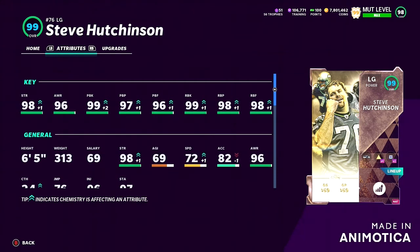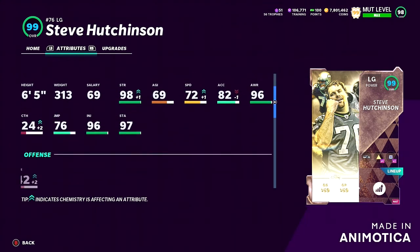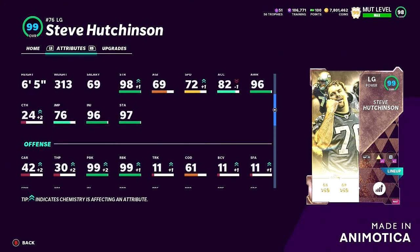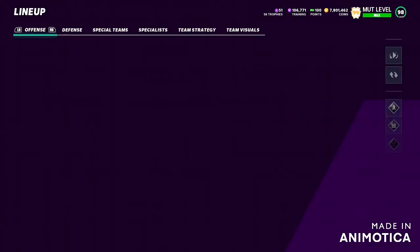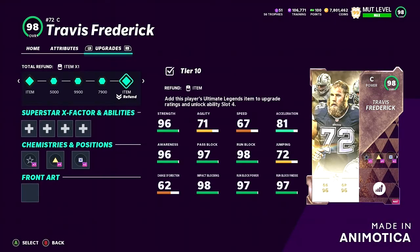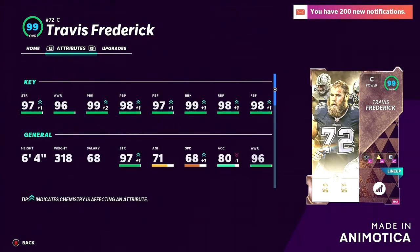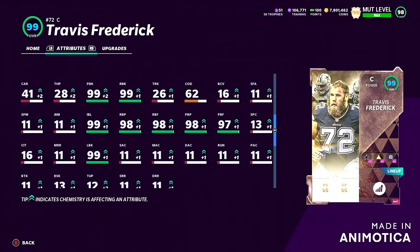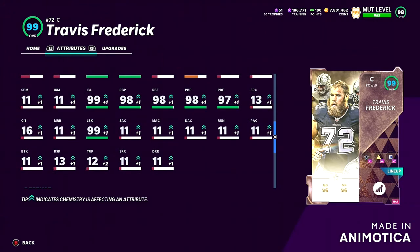Same thing with Steve Hutchinson. You guys want to copy my line, you can always do so — he's actually one of the cheaper options now. Look at this: Steve Hutchinson has 99 run block, 99 pass block, 99 impact block, and 99 lead block. The only stats that matter for blocking are pass block and run block — the other stats literally do not matter. We tested that a couple of years ago and it's still the same thing.